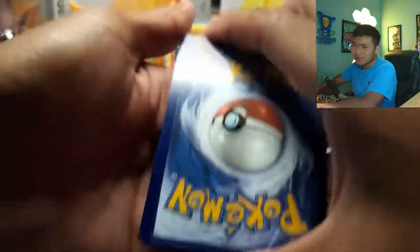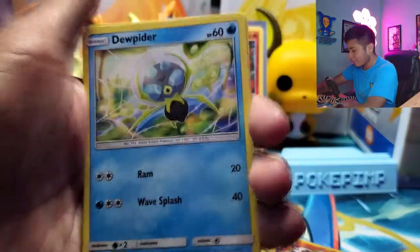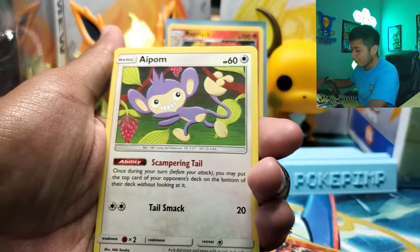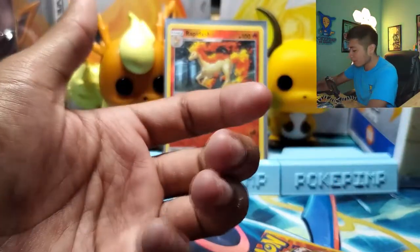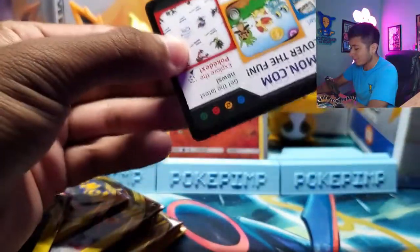Getting close to the end of this first Dollar Tree tin. Electric Energy. Doop Hider. And an Ambipom — more of a basic artwork. This one feels light, there ain't nothing in this. This one feels light as heck.